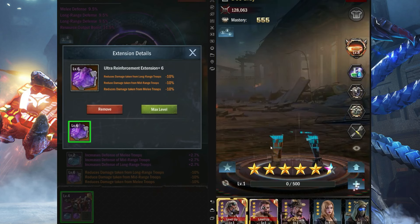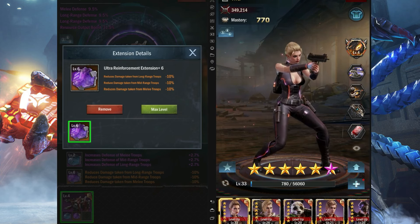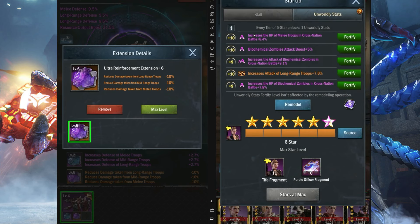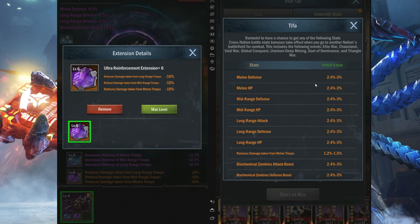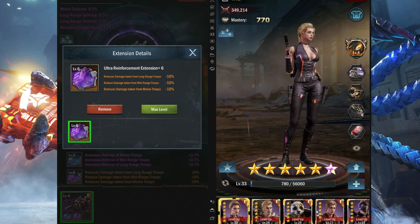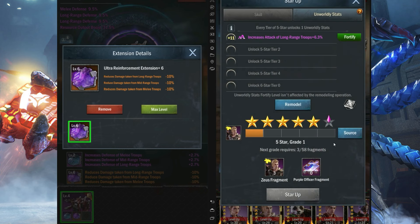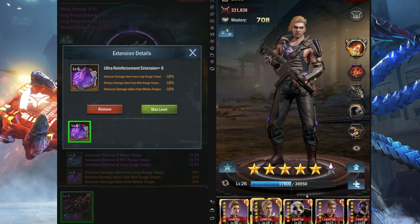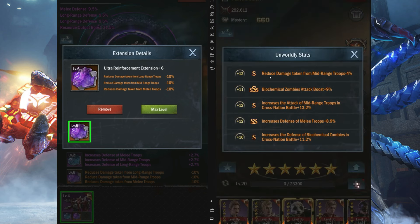Once you upgrade an officer to five stars, each one has one special stat. For example, Lady Tifa has 'reduce damage taken from melee troops' — the percentage is low but it's unique. Zeus also has a version of 'reduce damage taken from melee troops,' and Banda has 'reduce damage taken from mid troops.' Every officer has their own unique special stat, and by using gold and these blueprints you can stack these massively rare stats.